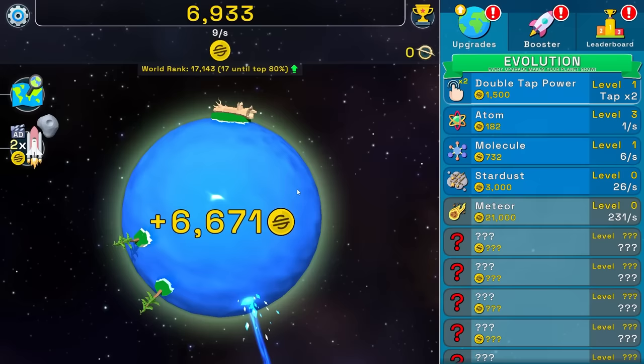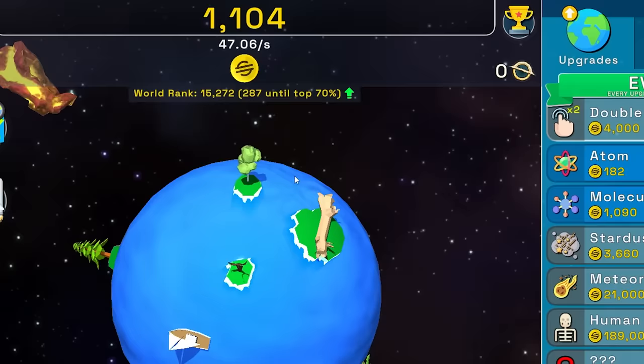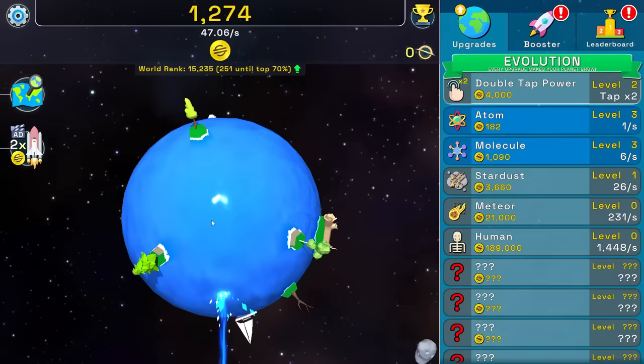The trusty rusty ad gave me 6,900 money, which is nice because I can buy stardust. Also, I can double up my double tap power and then buy more molecules. That should work good. Now I'm at 47 per second — I don't even have to do anything except use the auto clicker.